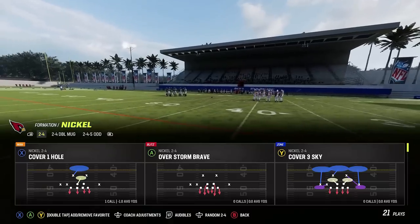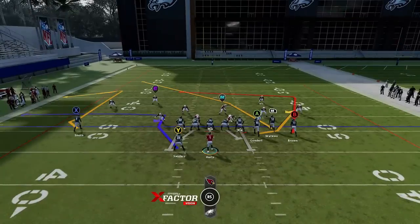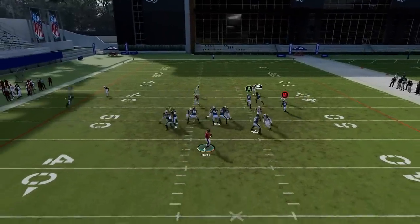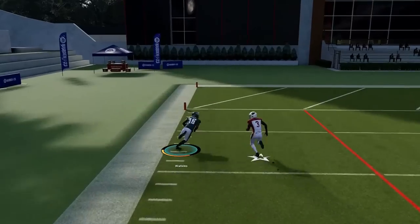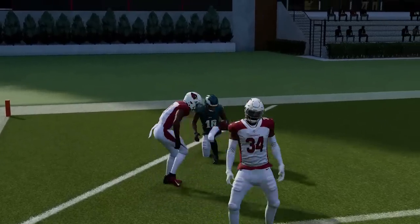Next up, out of the Gun Bunch we've got the Speed Dig — another play you can really run against just about any defense. I've got a deep crosser and a shallow crosser that works in just about any defense. Here it looks like Cover One Man or Cover Zero Man, and you can see how that route just gets right across and beats that for an easy one-play touchdown.